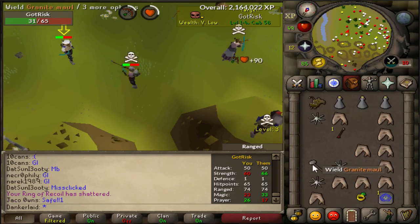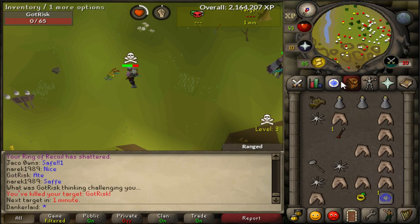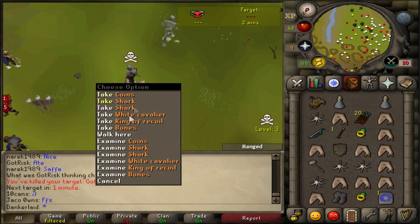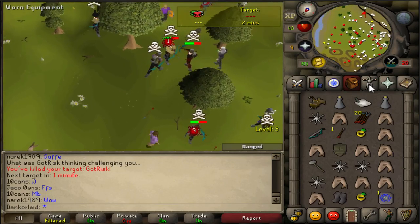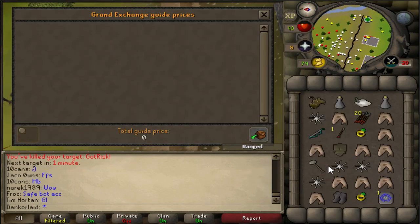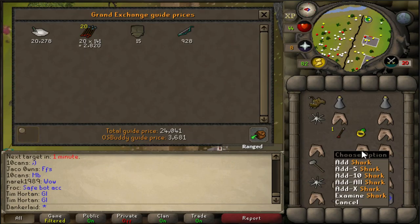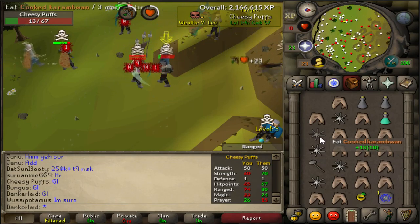Oh, I'm not ready for this at all. This is incredible. Yes! First kill with the G-Maul. Oh wait, is that a white cav? I think I drank my prayer pot when I was potting up for the start of the fight. But I think we've got ourselves a white cav. Price check — that's the first fight, guys. I'm a bit rusty. First G-Maul spec was almost as good as I thought it would be. It's almost an instant kill. I didn't get the kill off the spec but you just go in when they're half HP and if you get a decent spec, they're dead. Cav — 20k.